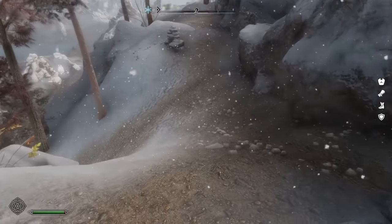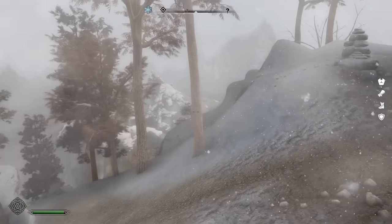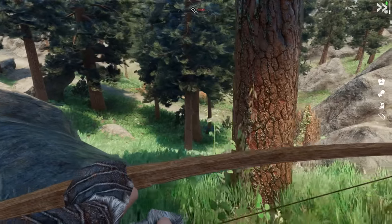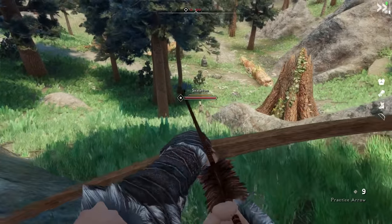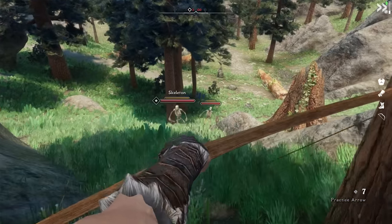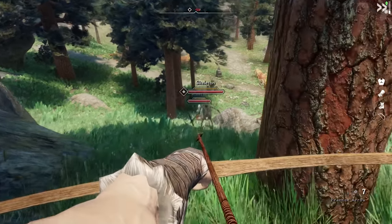To get to Falkreath, we have to head down the mountain. The air is pretty cold and we tire quickly, but we soon come across a cave called Ancestor Glade. For this playthrough, I'm using the experience mod to overhaul character progression so that we level up by defeating enemies and discovering locations, rather than by spamming skills.